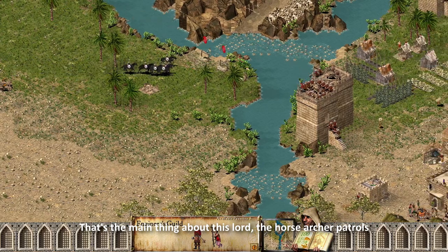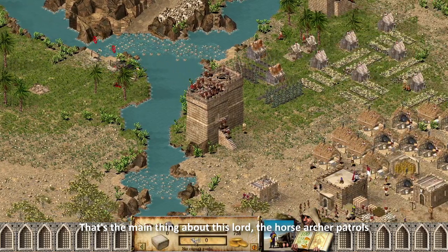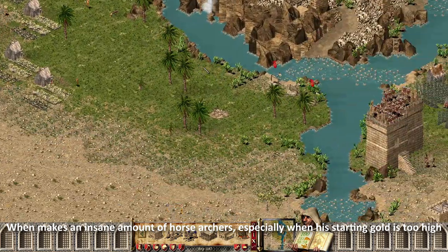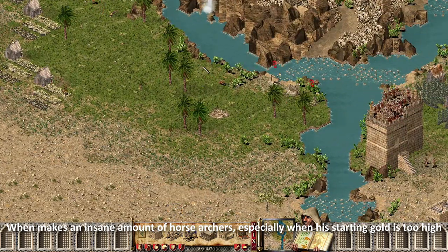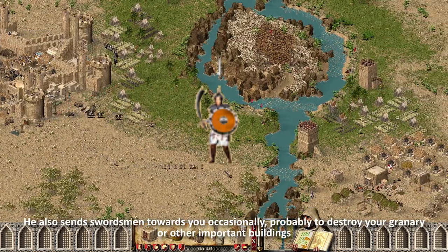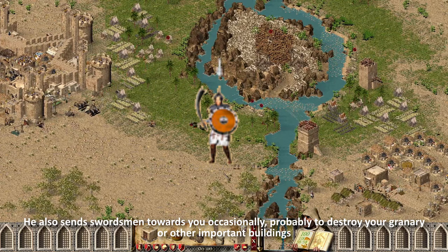That's the main thing about this lord — the horse archer patrols. He makes an insane amount of horse archers, especially when his starting gold is too high. He also does send swordsmen towards you occasionally, probably to destroy your granary or other important buildings.